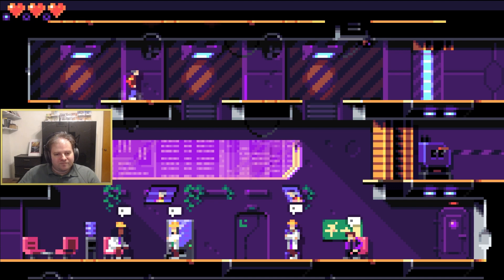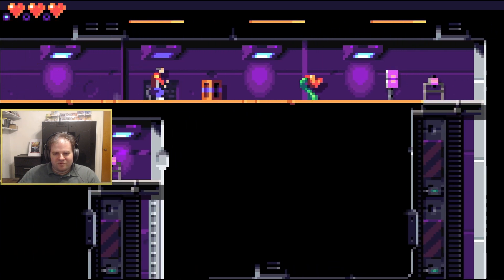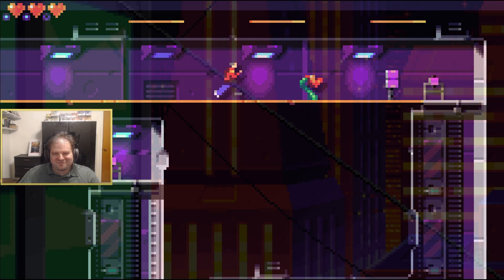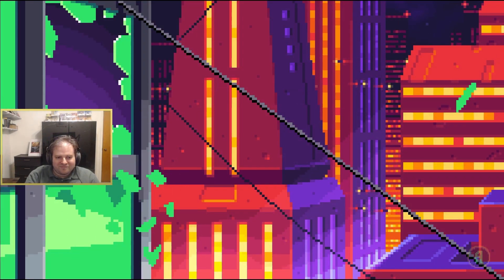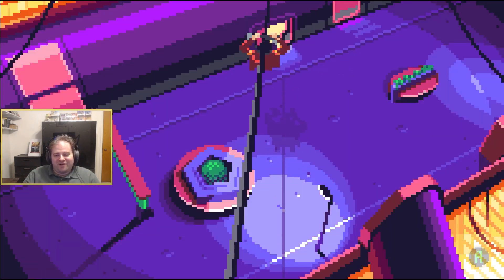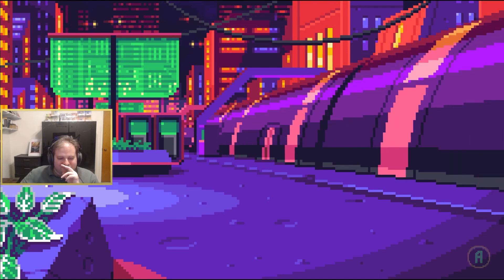Lunark is a puzzle platformer adventure style game that draws very heavy inspiration from the likes of Flashback, Aldous World, Blackthorn, and so on. The game definitely takes pride in its use of rotoscoping, with a sizzle reel of all the cutscenes used for the credits — and that is by no means a complaint, as the style and animation quality is very well done.